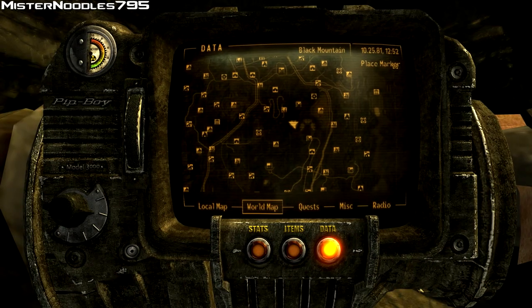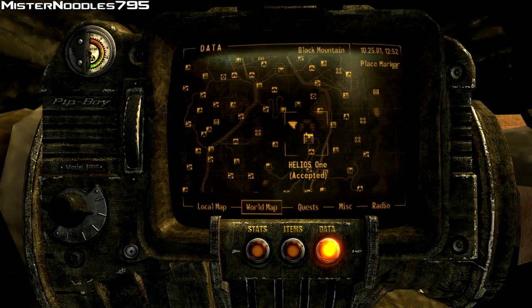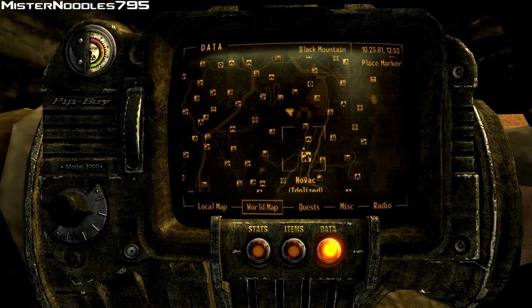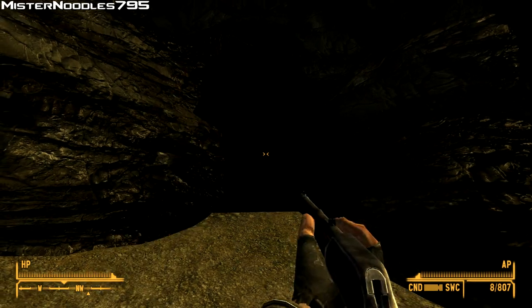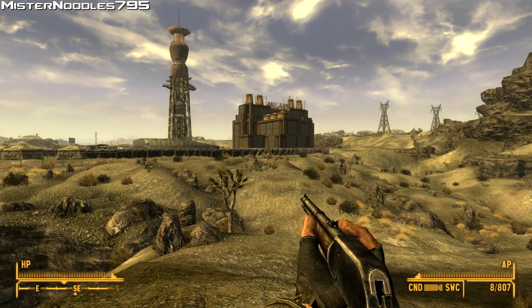It's located here at Blackrock Cave, which is basically northwest of Helios 1 and north-northwest of Novak. Novak you get through the main quest, so all of you should have it. You can see Helios 1 from where this is, so it's pretty close to it.